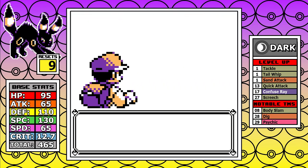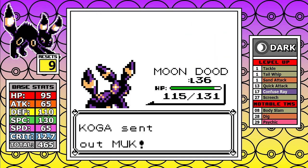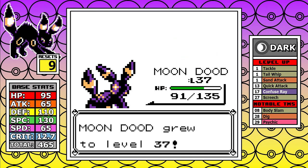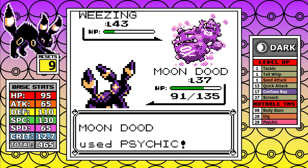I tackle Koga first since I have Psychic and his entire team is weak to it. The Muk isn't a one-shot — that's really the only interesting thing to say — and the rest go down in one hit. I get that precious Speed badge boost going ahead.